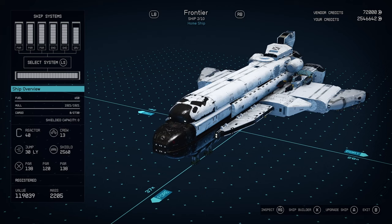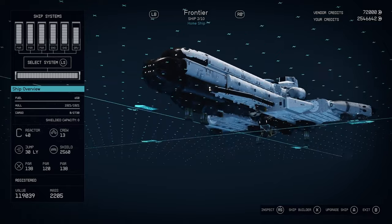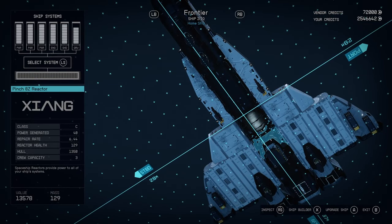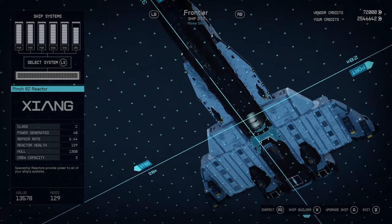So today we're building a great ship to roleplay the Constellation Questline — NASA's Shuttle Orbiter. As always, this build is equipped with the most powerful components. To start, we've got the Pinch 8Z Reactor.